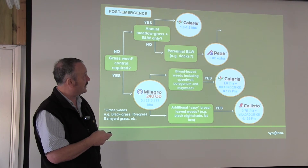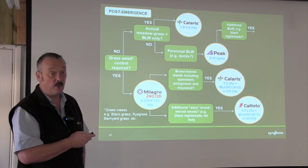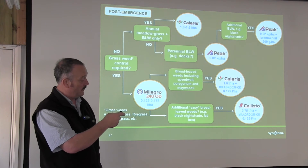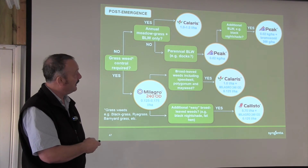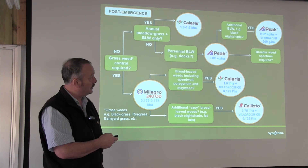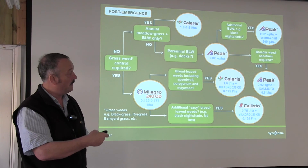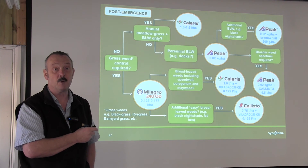We may want to broaden that spectrum, and we can do that in a number of ways. One of these is to mix in bromoxynil — that will pull in things like black nightshade, which Peak doesn't control, and extra control on polygons. This is equivalent to mixing your own Jester, which is the product we used to sell. The alternative option, which is used quite widely on the continent, is to mix Peak with Callisto. Again, that will pull in things like black nightshade, bigger fat hen, etc., to broaden the spectrum in a non-grass weed situation.